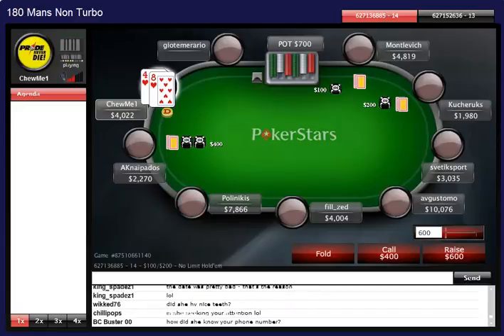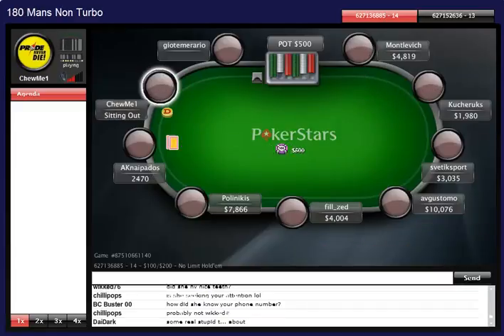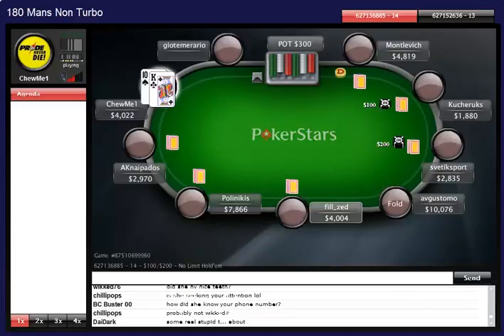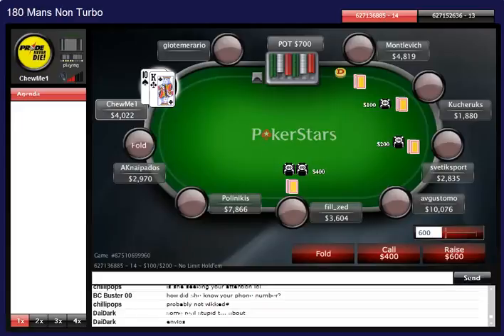8-4 suited on the button - I'm not going to raise this. Look at the big blind with 11 big blinds - he's desperate to go all in, and in his brain he has a good reshove stack size. A lot of players these days will reshove your button raises with a stack like this with a very wide range. That's why it's not a good idea to steal the blinds - you've really got to pay attention to stack sizes behind you.